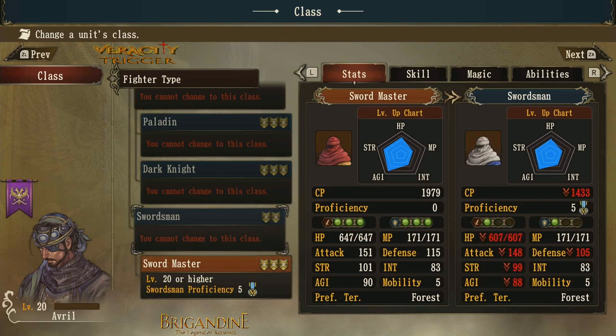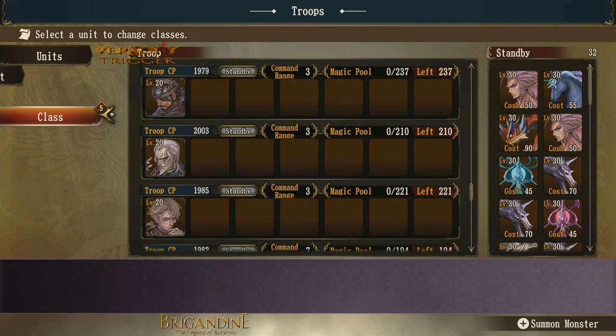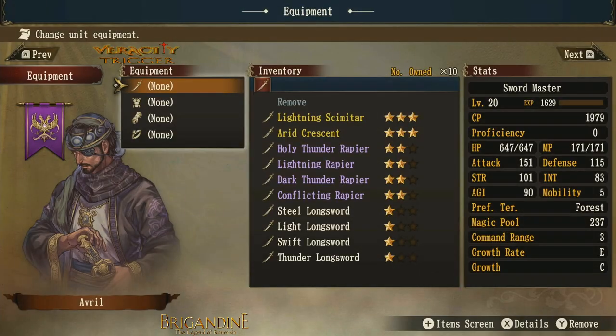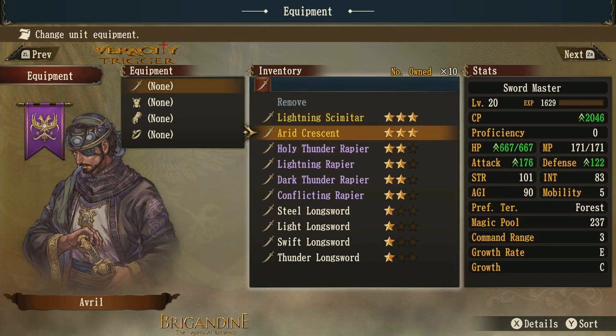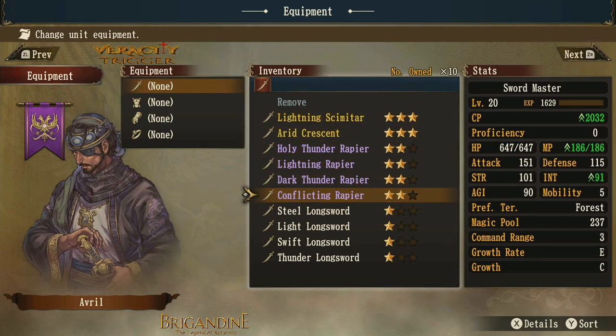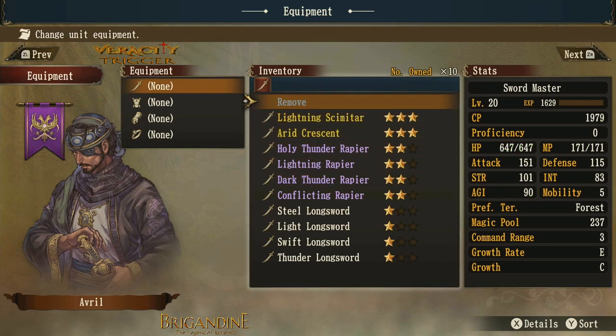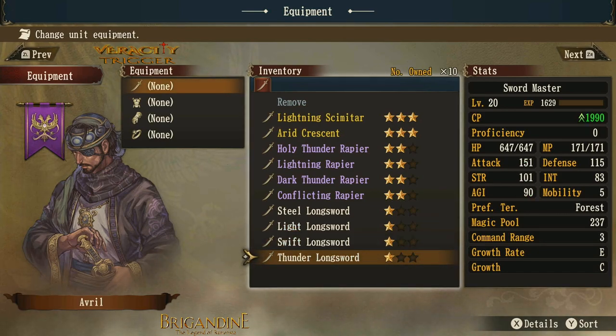This is what they look like. They have a unique type of weapon — it's basically a longsword but more of an Arabian sword, like a scimitar. Some are called rapiers or crescents. In this particular inventory, people just call them longswords. So we're going to go ahead and look at some equipment.